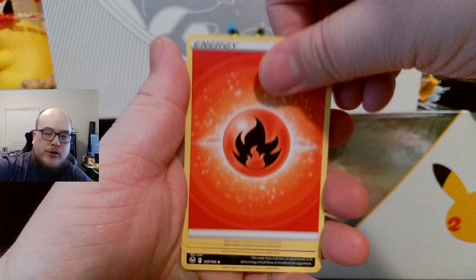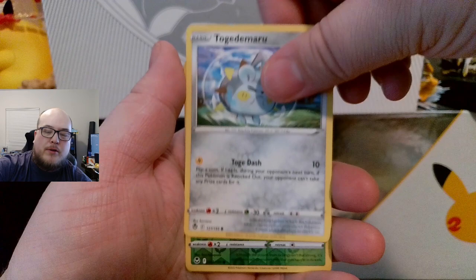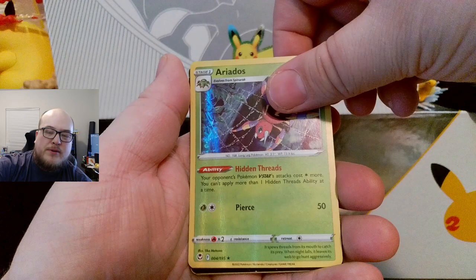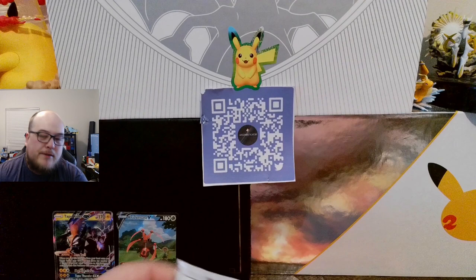Energy, Capturing Aroma, Slurpuff, Honchkrow, Dratini, Klink, Stunfisk, Togedemaru, Espurr, Spinarak — reverse and an Ariados holographic! We got the evolution line with reverse and holographic, but no additional hits. I need to get three or four more hits for it to be worth what I'm after, or I need to get that Lugia alt art card.